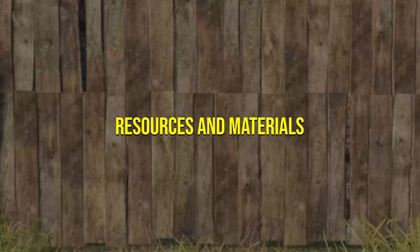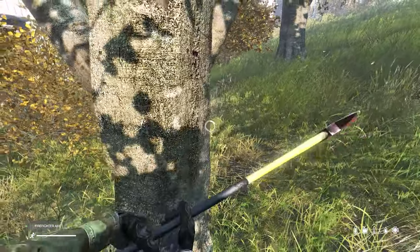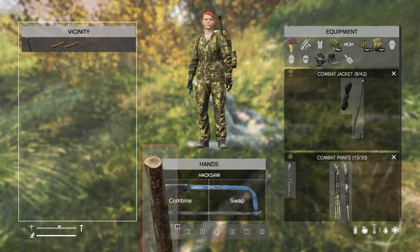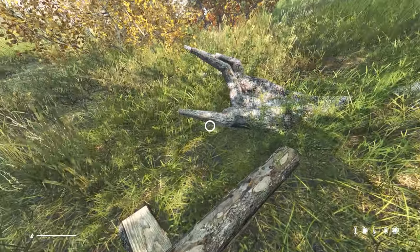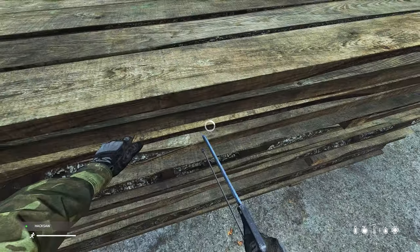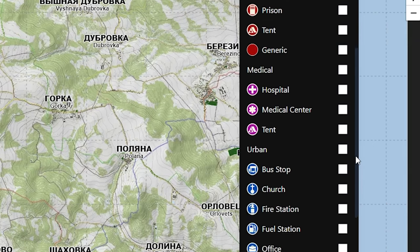The resources and materials you're going to need to build a fence or watchtower are nails, logs and planks. You gather logs from trees. You get planks by combining wooden logs with your saw, or from plank piles that can be found in industrial areas all over the map. You can use an app called iZurvive to find potential plank spawn locations by using the filters and selecting planks.